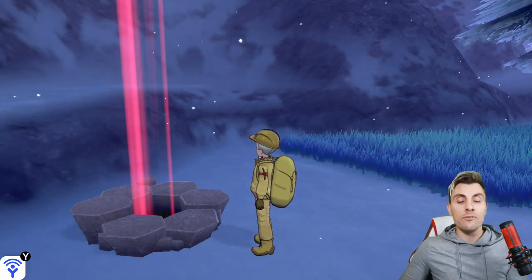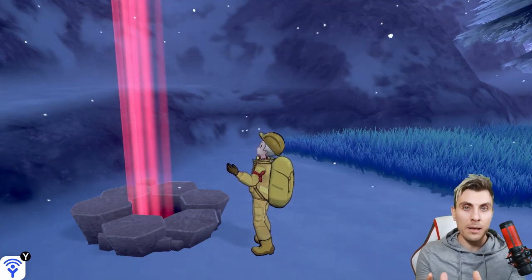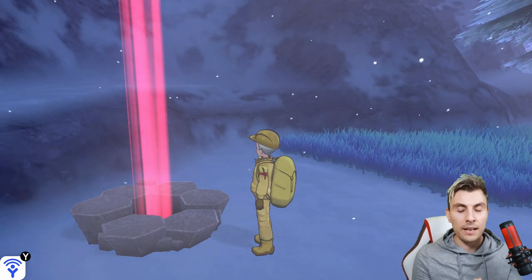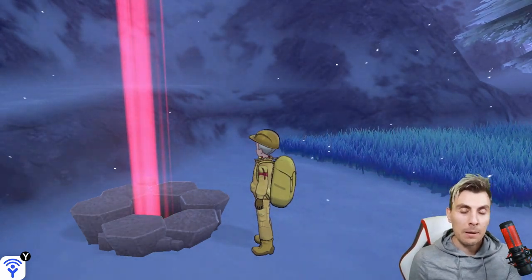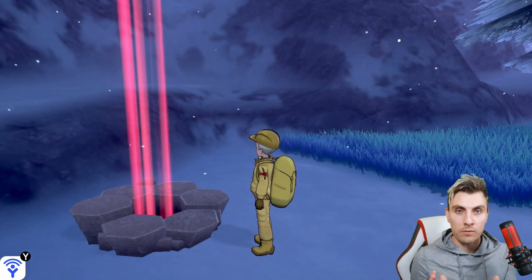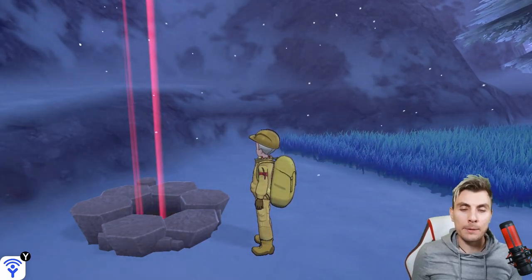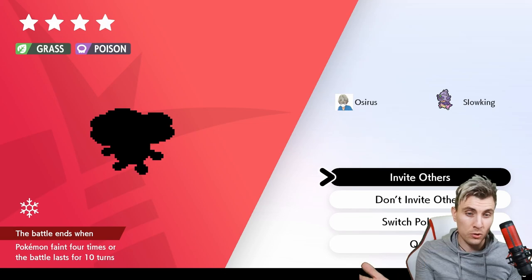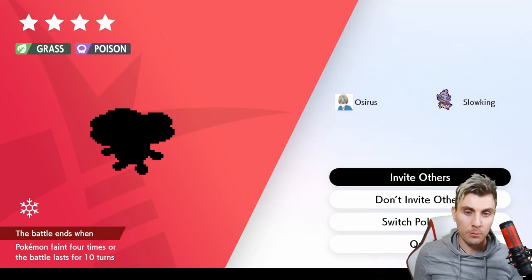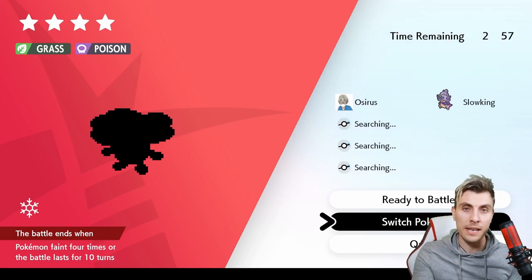Hopefully that helps clear up some confusion. If you do have questions, leave them in the comments and I'm happy to help. If you've got one of these dens with something like a Vileplume in it and you want to cycle through and change the Pokémon — hit Invite Others, then hit your home menu.